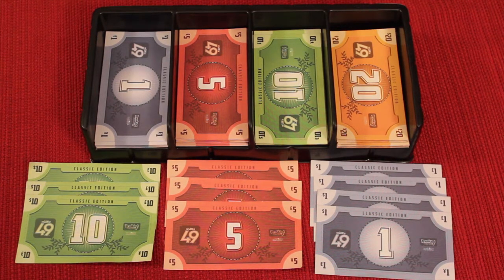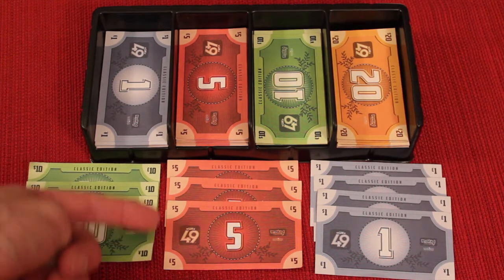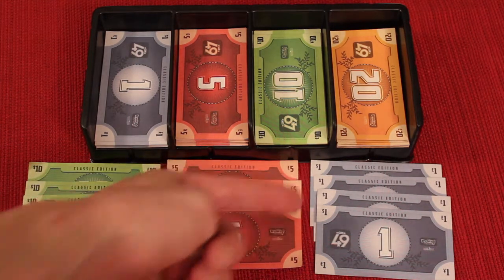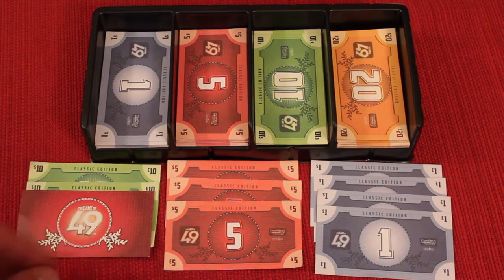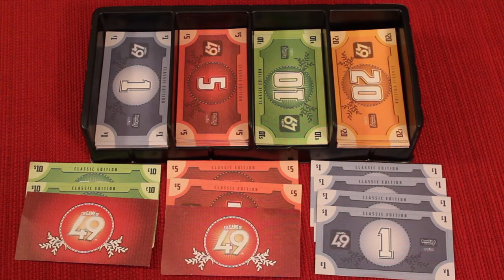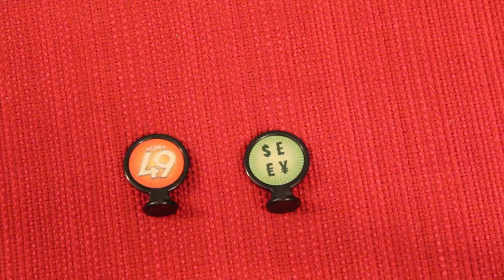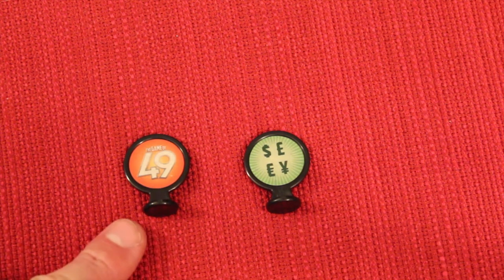Take the money tray and place it near the board where everybody can reach it, then give every player $49. This comes in increments of three ten-dollar bills, three five-dollar bills, and four one-dollar bills. Note that money is hidden during the game, and regardless of denomination, all bills have the same back to help keep it hidden. You can also hide it under the table.